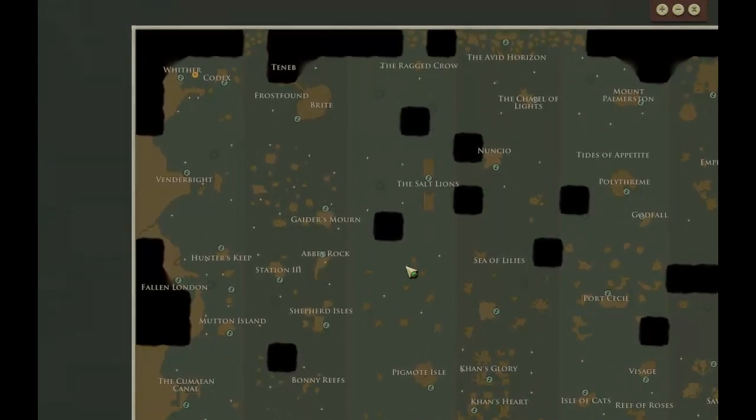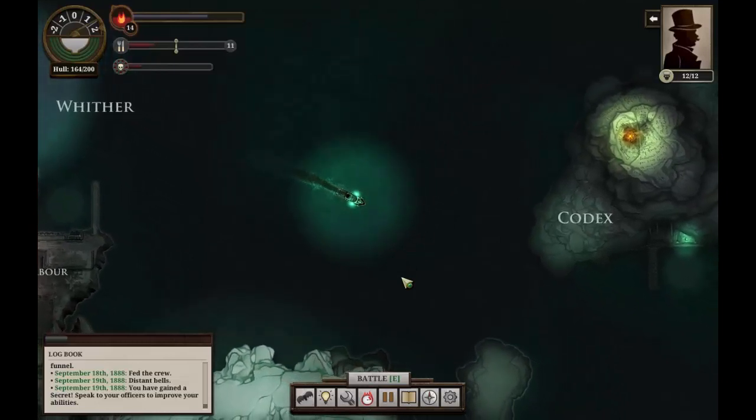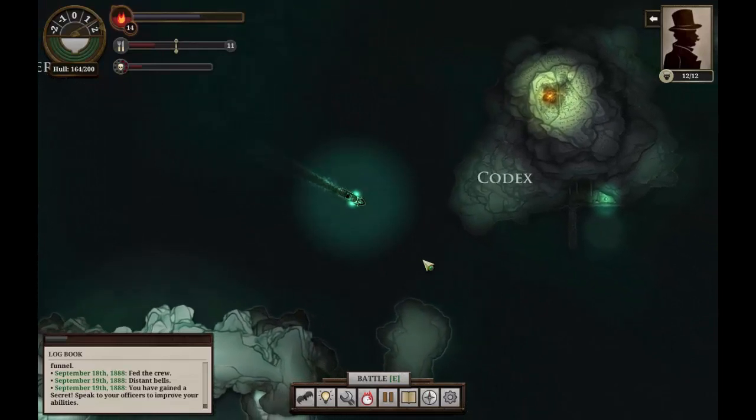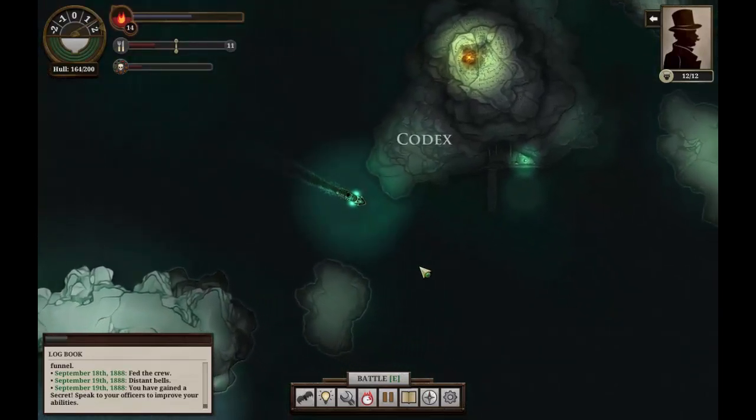We've also learned that our good companion, the brisk campaigner, suffers from animescence — a burning of the soul — and has asked us to acquire some resources to make things a little bit easier for them. So we'll see what we can do.